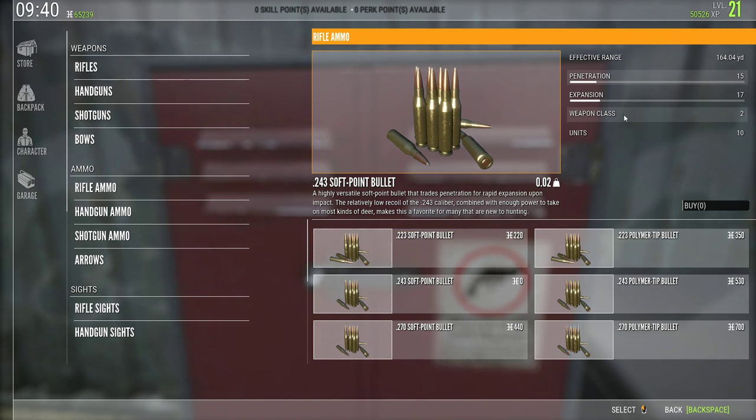Going back to the penetration and expansion stats: expansion is designed so that when you hit vitals it causes more carnage, bigger blood trails, and animals bleed out quicker. Penetration is useful when shooting through bones like the spine. You'll notice that going for good vital shots you'll often be hitting the scapula or front shoulders, and that can be an issue.